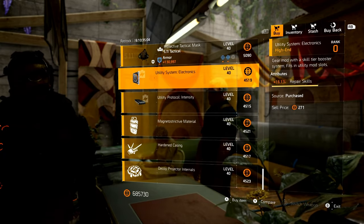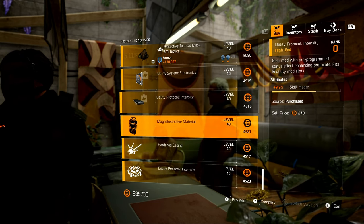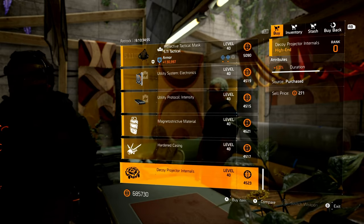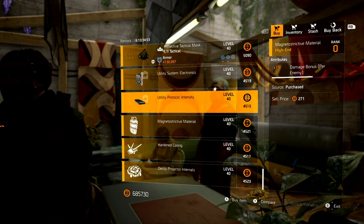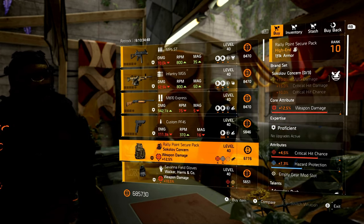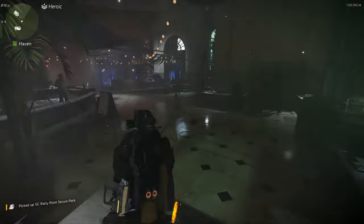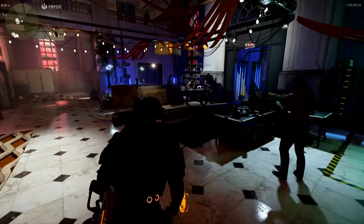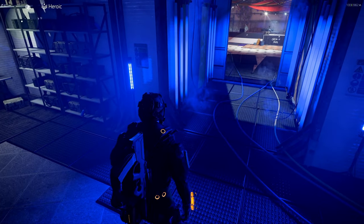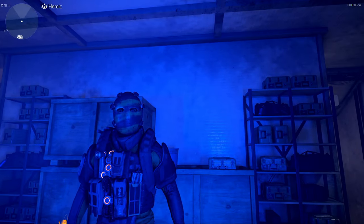Looking at the mods: Repair Skills 16.1, Skill Haste 9.9, Shield Damage Bonus 1%, Firefly Speed 7.9, and Decoy Duration 6.0. Must-buy from Roy Benitez: the Sokolov Concern backpack is a must - pick it up. And that is it for your weekly vendor resets and must-buys for November 15th. If you found this video helpful in any way, make sure you hit that thumbs up. I am Kamikaze Von Doom - have a good day, everyone.